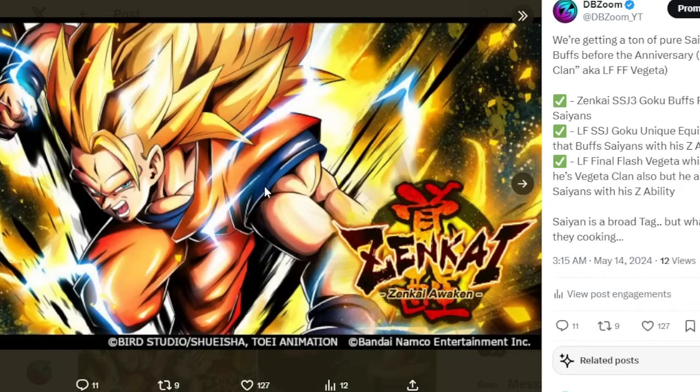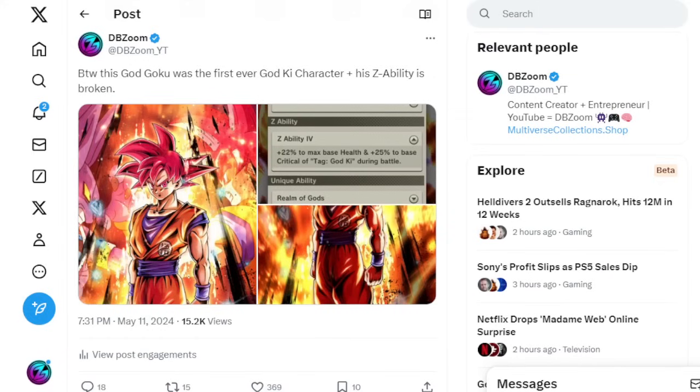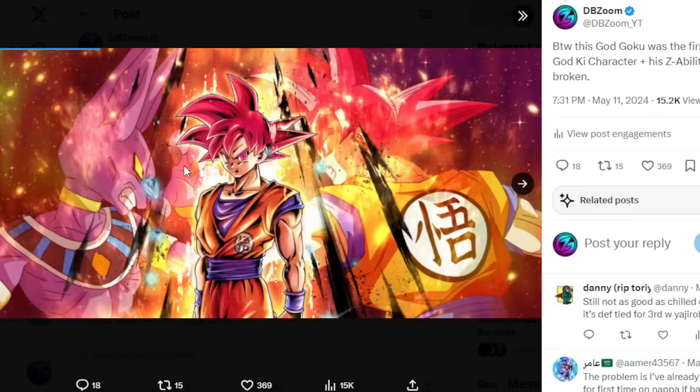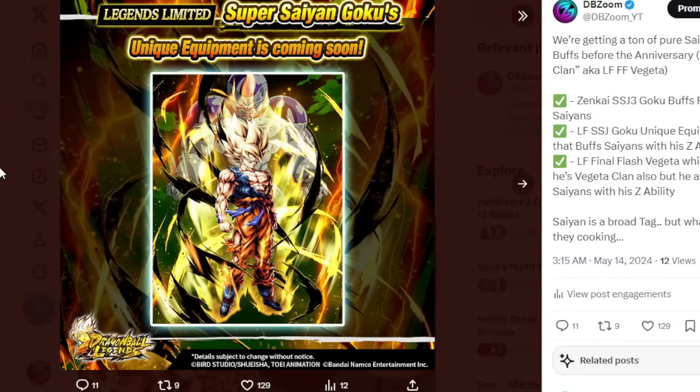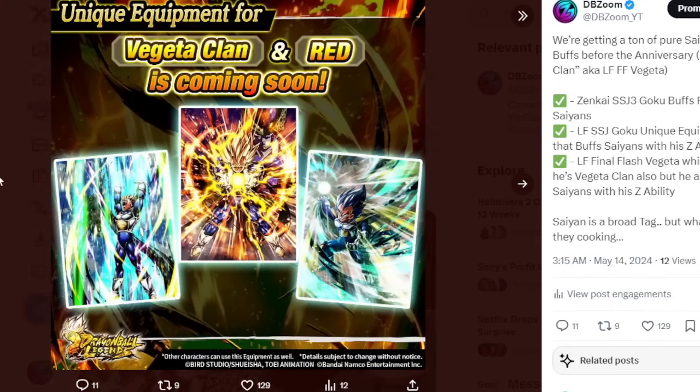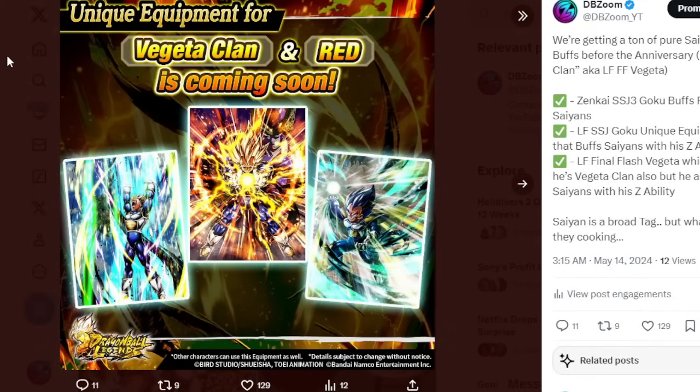Of course we also got the free-to-play Whis, which buffs God Ki. So you put two and two together, we might just be getting a God Goku for part one of the anniversary or something around those lines. But honestly, Saiyans is a super broad tag — you could say the majority of the game is going to be a Saiyan character. Any fusion characters — Gogeta, Vegito and stuff like that — they're all Saiyans.